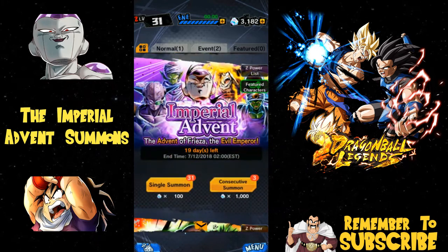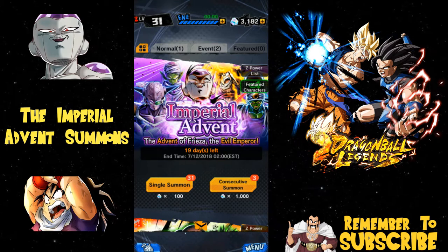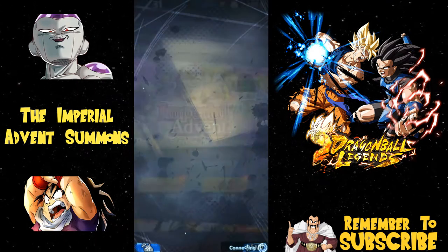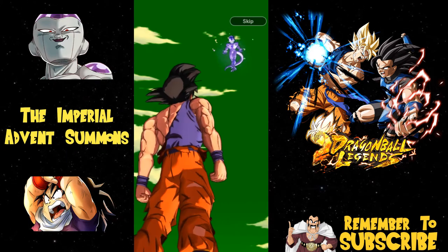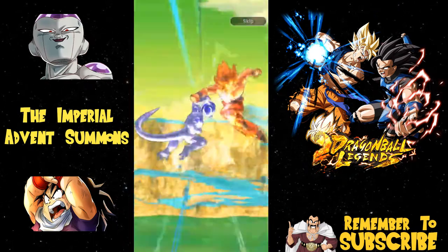At least I got my Pikkon up. I'd really like Piccolo to get extreme Z-awakened. Anyway, let's go do three multi summons. On the second one we're going to do a group multi, so if you all want to summon with me go ahead and get your phones ready. Pods are up - he went Super Saiyan! Heck yeah, that's what I'm talking about!